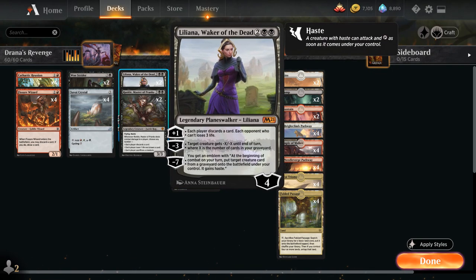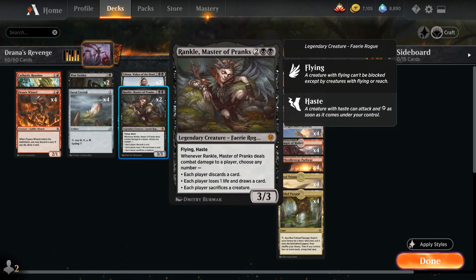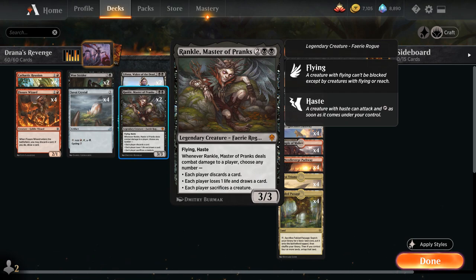At 4 mana we've got 2 copies of Liliana Waker of the Dead, giving us a bit of interaction with the minus-3 ability. We can also force each player to discard a card with the plus-1, which is another way of discarding our expensive creatures to then reanimate. We also have 2 copies of Rankle Master of Pranks — 4 mana for a 3-3 legendary Faerie Rogue with flying and haste. If it deals combat damage to a player, we can choose any number of abilities: each player discards a card, each player loses 1 life and draws a card, or each player sacrifices a creature — and all 3 modes are very useful in this deck.